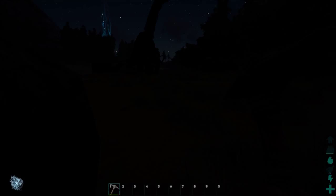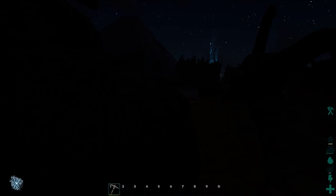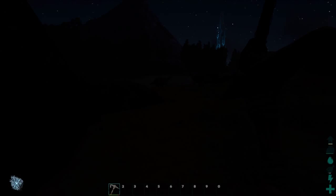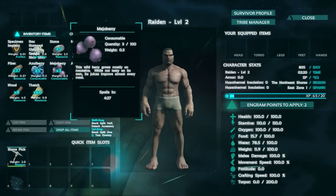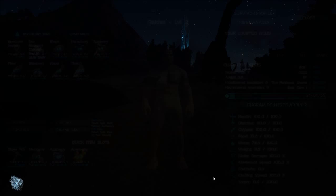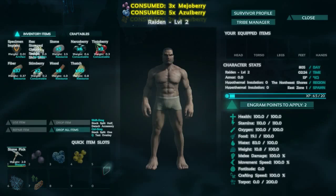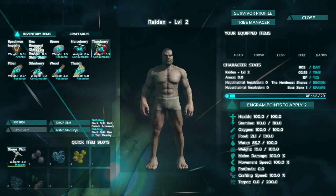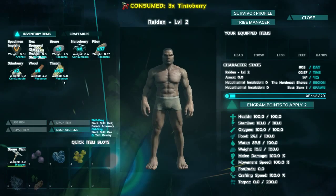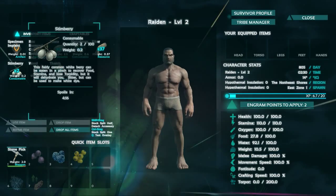On the bottom right-hand side, the top one is your XP, the second one is weight, then you've got your water, and then your food. It looks like I'm running out a little bit on food, so I'm going to eat the berries that I picked up. You can do it multiple ways - you can drag it into your bar and spam your buttons, or in your inventory click Use Item. You might notice that I still have a narco berry and a stim berry.